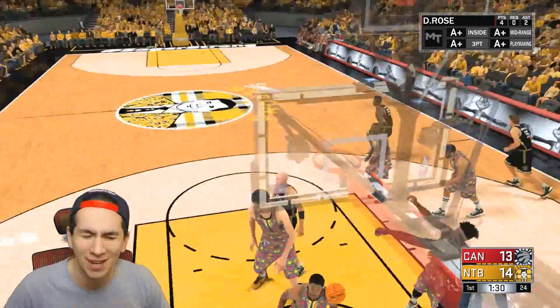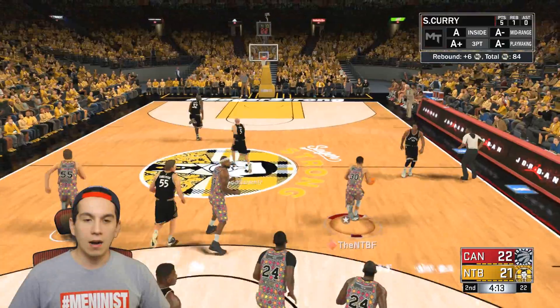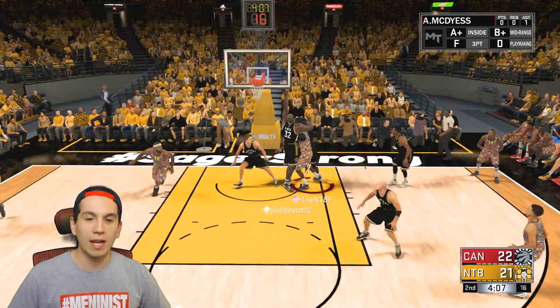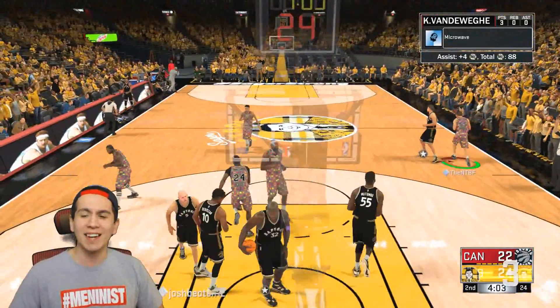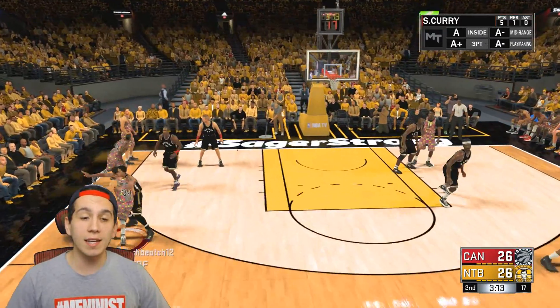He throws a beautiful lob to Shaq. Curry wide open midi — give me those, Stephen Curry. We can take the lead this possession. You were open but it just did not work out. Kiki, give me this three-ball — green light! Give me that lead. The bench mob has done a great job of getting the game back in my hands. I find myself tied at 26.